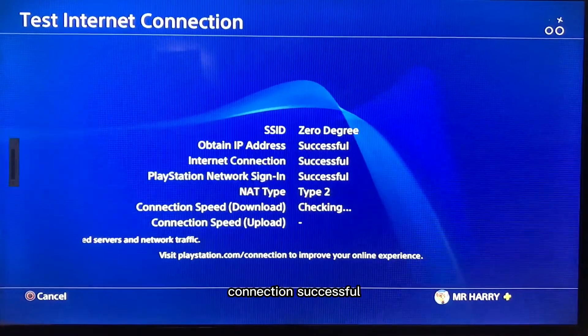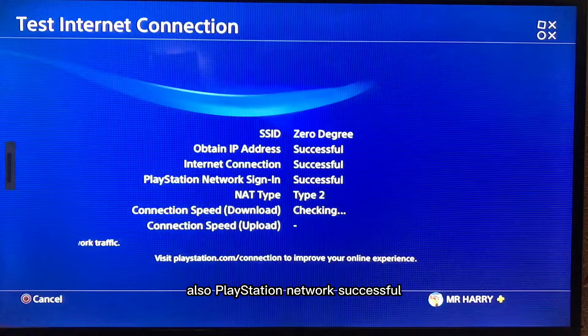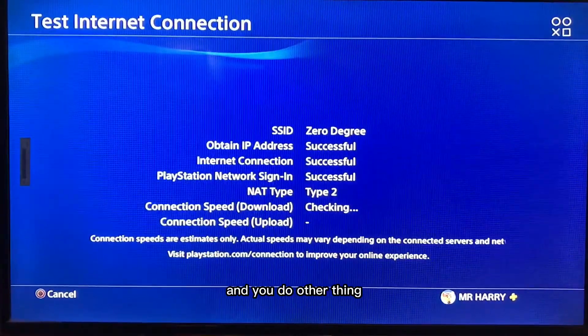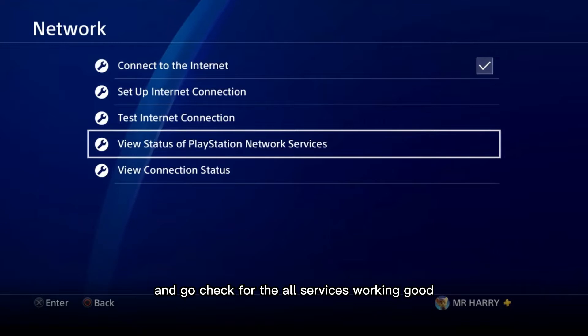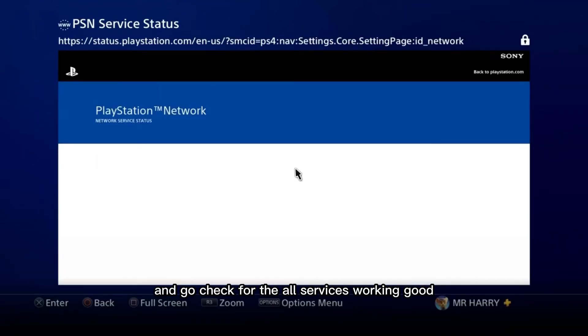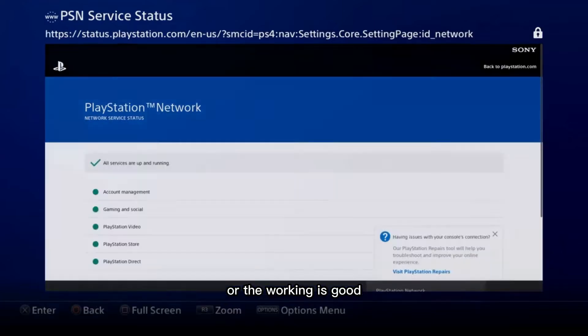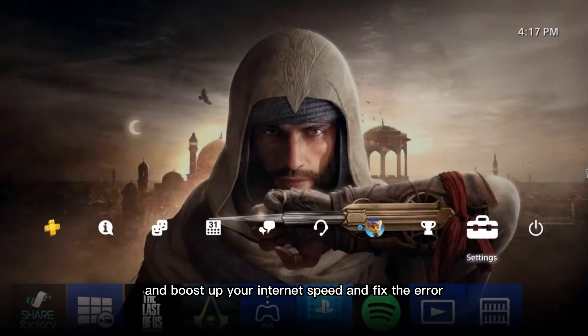Here we are — IP address successful, connection successful, PSN ID also successful, PlayStation Network successful. You can also go to Status > PlayStation Network Services and check all services. Everything is working good — the server is not down. That's how you set your DNS, boost your internet speed, and fix the error.